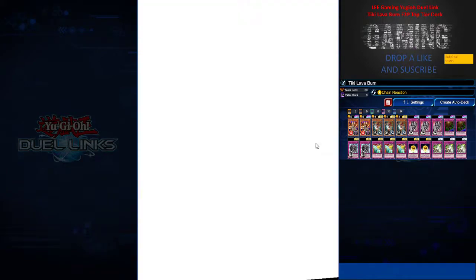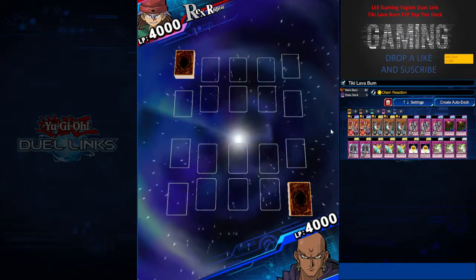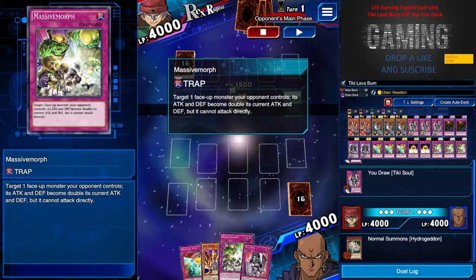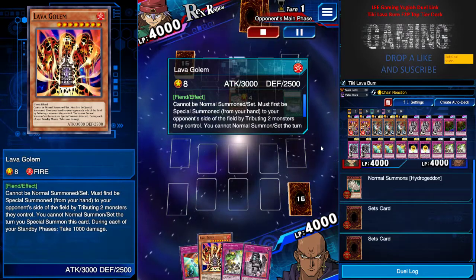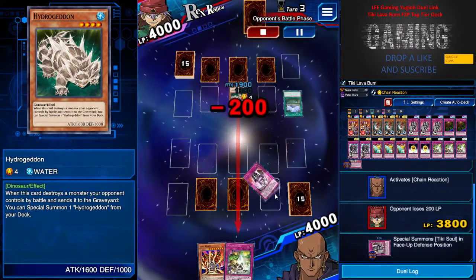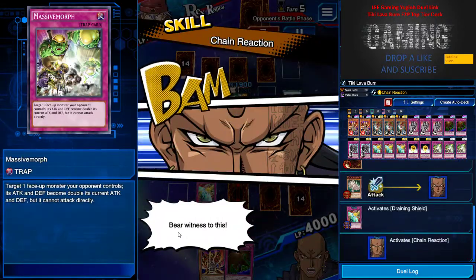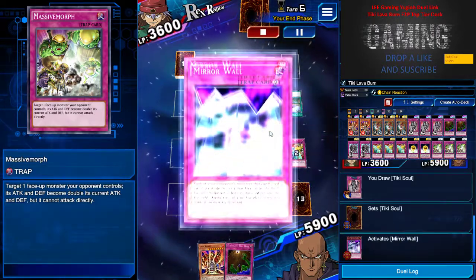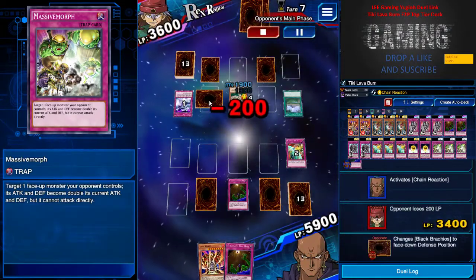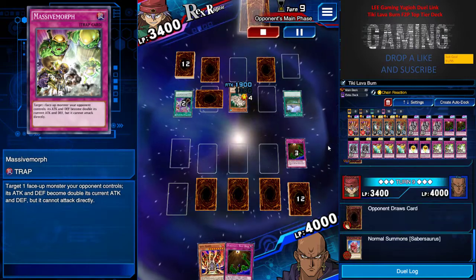This next game is against what I'd say is going to be a tier-one deck: a Dinosaur deck with the new Infras of Red Brachios from the PvP card exchange. I start off with a pretty good hand: Draining Shield, Massive Morph, Tiki Soul, and of course my star — the Lava Golem. He has three set cards and one monster. I set three as well. When he wants to attack I use Tiki Soul — just let him attack, why not? Another Massive Morph, Draining Shield just to get some life points. Sometimes you just have to outlast the opponent. He summons Red Brachios but I just Front Gate it, and next turn I'm able to do the Lava Golem.